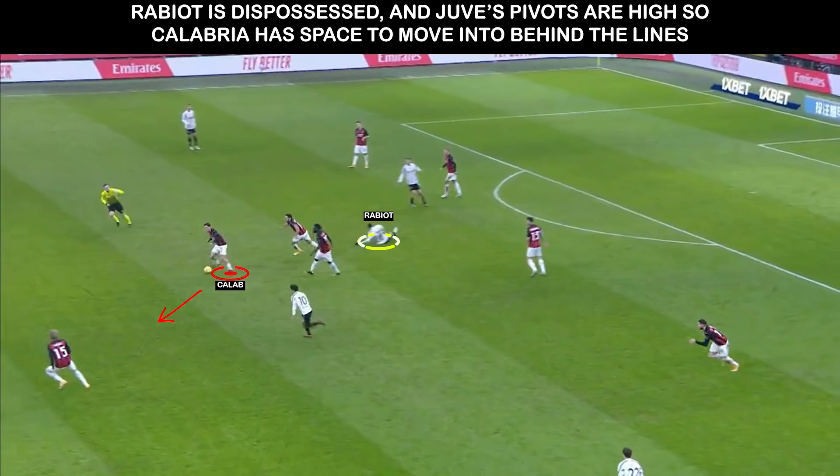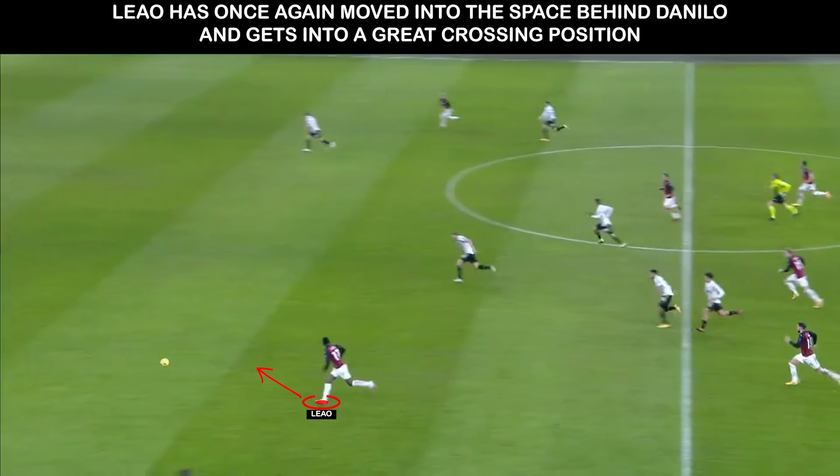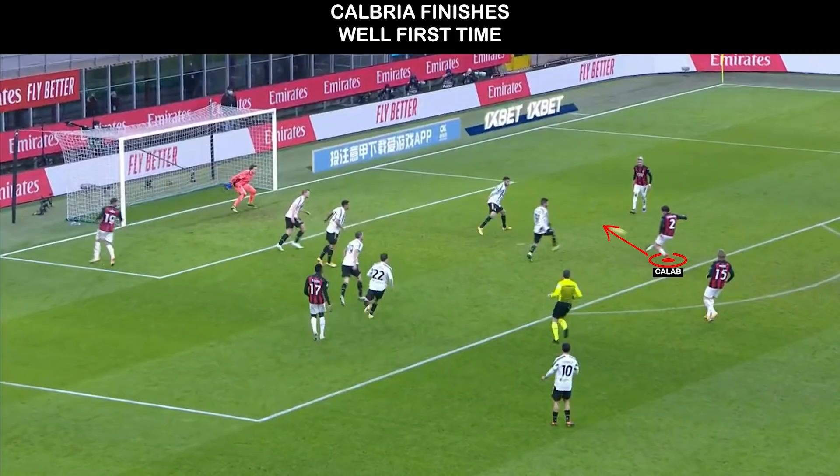We see this in their goal, with Rabiot breaking forward as there is much space between the lines, so when Milan win the ball they can easily find a man. Liao has pulled behind Danilo and is in acres of space. He then finds Calabria well, who finishes.